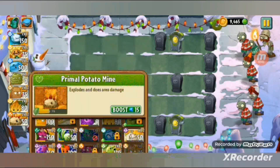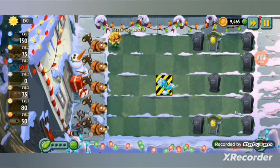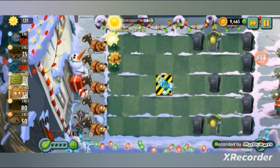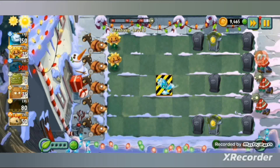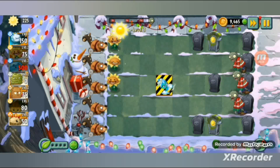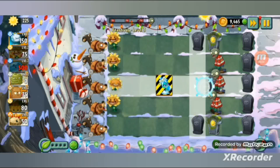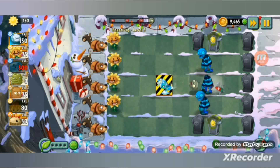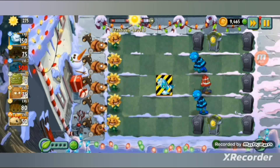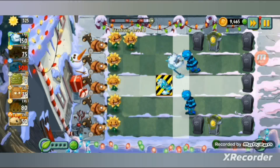Here are my plants for level three - protect the mistletoe. There was a short cutscene dialogue. Penny told the sunflower that the mistletoe suffers from acute sinus, so it acts like a banana peel but slows down zombies. Only the zombie that is targeted takes damage. I also have Cold Snapdragon.